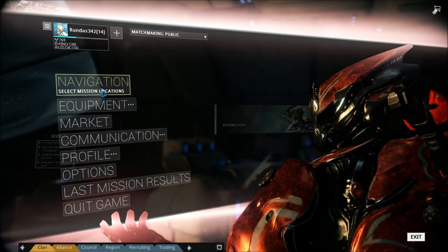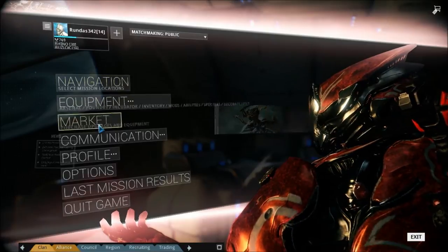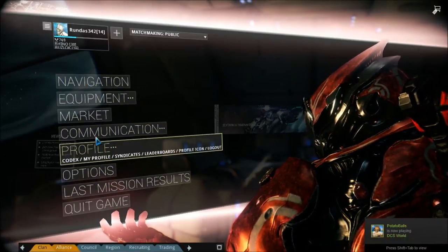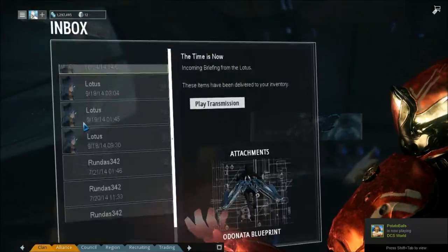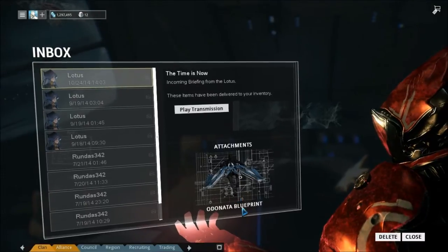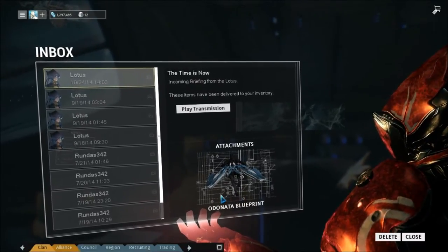You go to your mailbox, which for me will be Communications and Inbox. You'll get this with a transmission, and you'll get your blueprint for the whole thing.